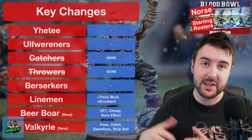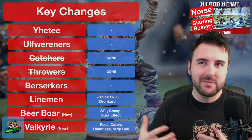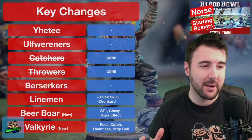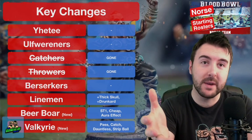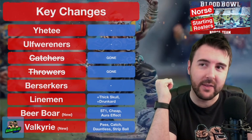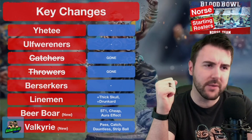The linemen have gained Thick Skull — they're still armour 8+ but with Thick Skull they're going to stick around on the pitch, albeit stunned a little more often, which is massively going to help the roster. On the downside they've got Drunkhood, which means that if they're making a go-for-it, it's only going to succeed on a 3+ instead of a 2+, and therefore a 4+ in Ice or Blizzard weather.